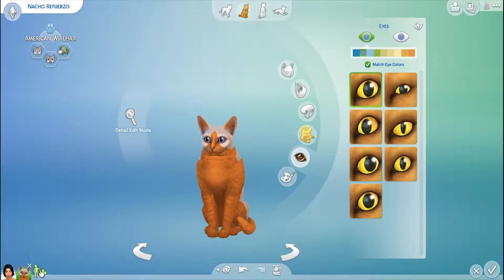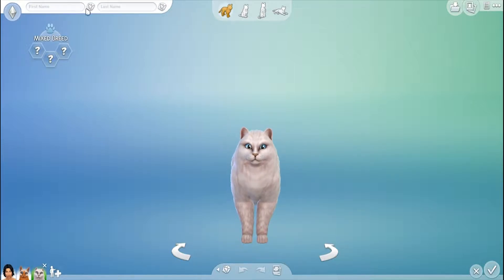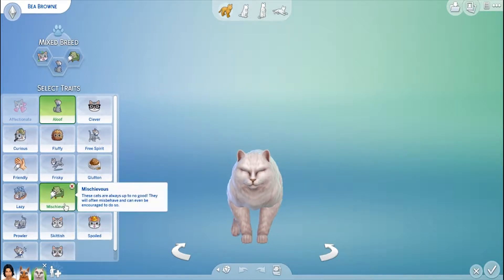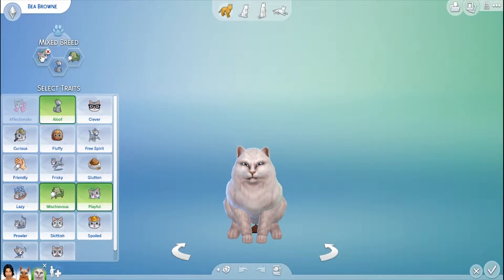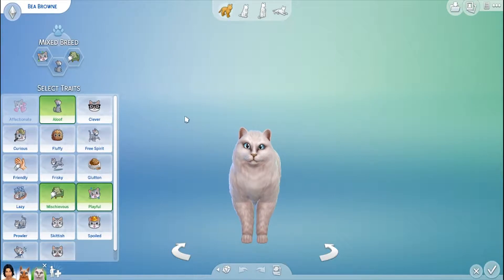So now that we have the dad out of the way, let's do the mom. You're a female. Your name will be — B. Brown. Oh, so your nickname can be BB — that's cute. The traits are playful, aloof, and mischievous. So they're both mischievous. Oh man, I feel sorry for the person who owns both of these cats.